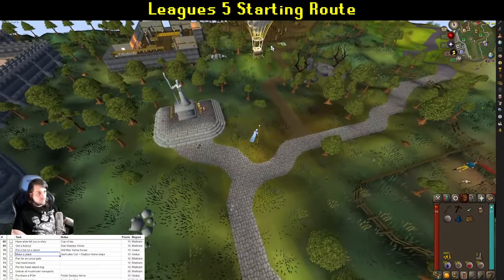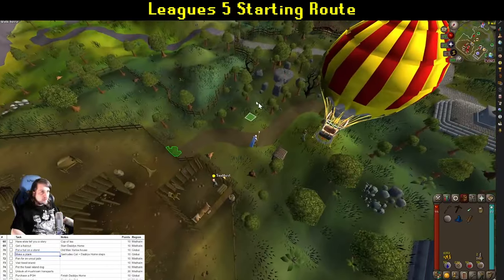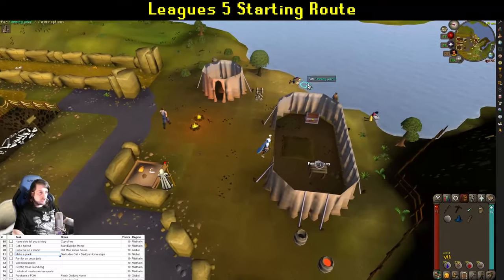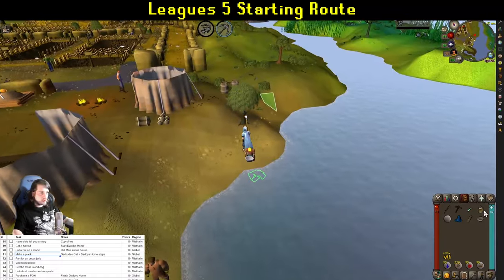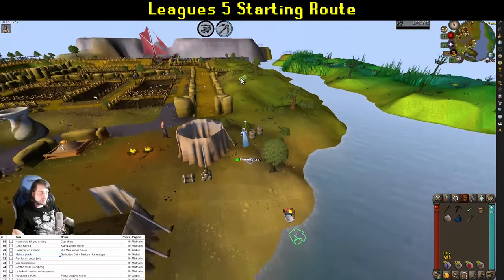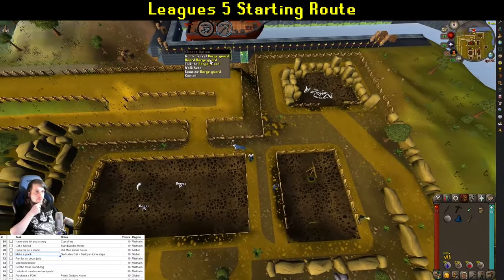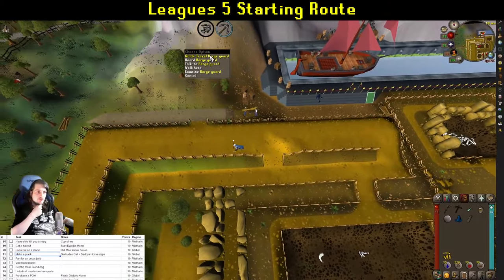Make sure you get the softwood planks, and head up towards the lumberyard to complete the remaining steps of both Gertrude's cat and Daddy's Home needed there. While you're at it, make a plank for another task. Once you've got everything you need from the lumberyard, leave and run to the dig site. Head down, grab the panning tray, and pan for an uncut jade — keep going until you get one, then drop the tray.